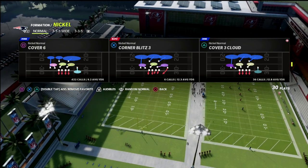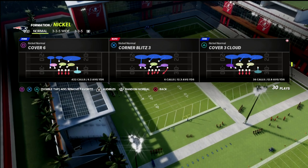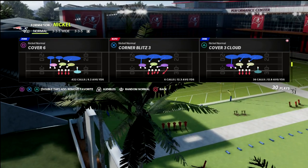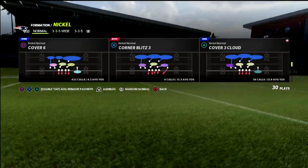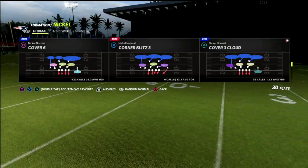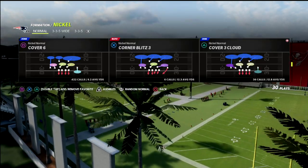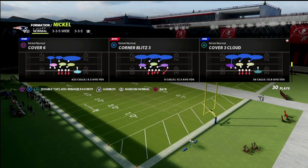If you want to get access to my full nickel normal ebook — where we break down what all of these matching coverages do, including cover three match, plus some insane pressure you can get out of nickel normal — I think it's one of the best blitzing defenses that nobody uses. By joining the Patreon for just ten dollars a month, it unlocks everything: not only the nickel normal defense but all 20 of my Madden 22 offensive and defensive ebooks. There's a link in the description to head over and get all of that content.